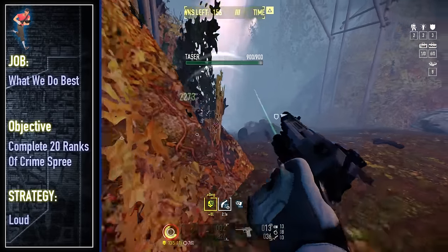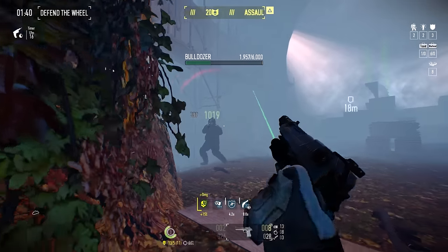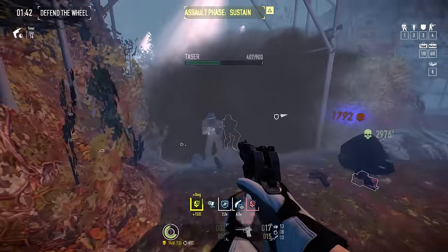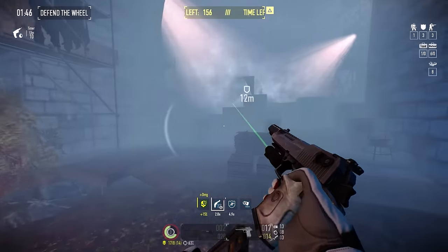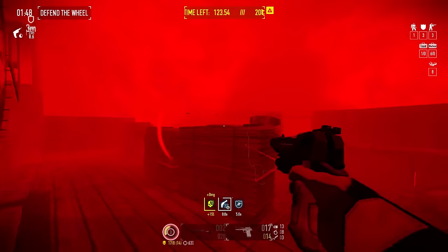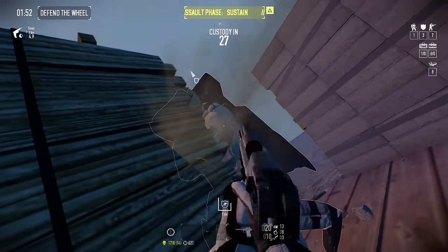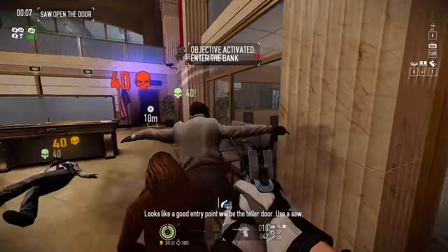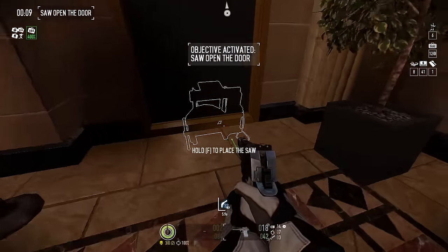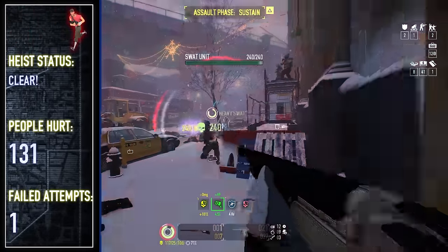Crime Spree next, meaning we get a rare chance at a Halloween event heist on a standard Payday 2 challenge run. Prison Nightmare is a soft ball progression option here, but of course it's also a great opportunity to have my run ruined by a unique, never before featured enemy type. Of course, I get run over by a headless dozer. I wouldn't have it any other way. After paying the 20 Continental Coin toll to get back on the spree, Brooklyn Bank was next, a heist on which the Jocelyn hard carried, one-shotting almost everything with base Crime Spree health pools.